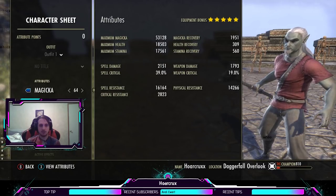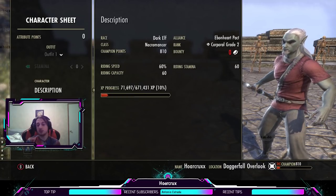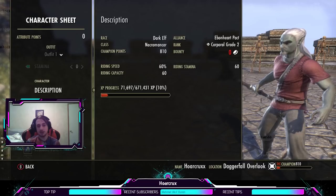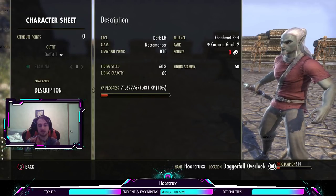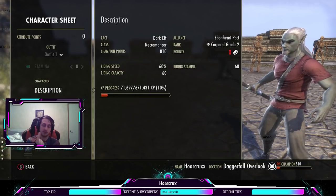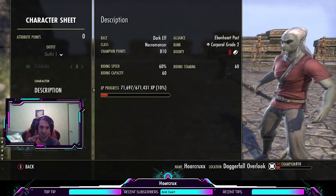Running tri-stats, running the Atronach Mundus. For race, this is the one time I want to advise you guys to please run High Elf — it's absolutely best in slot. Breton second, Dark Elf third. This class benefits so much from High Elf because you have flame damage abilities, frost damage abilities, and shock damage abilities. You utilize all three, so High Elf it is.